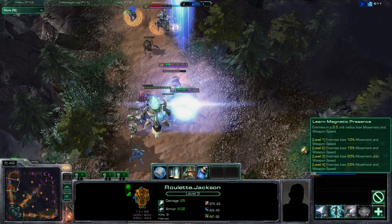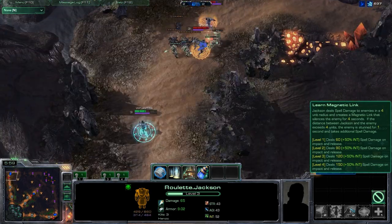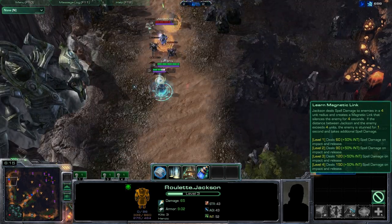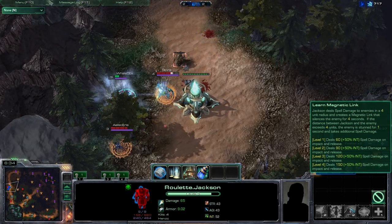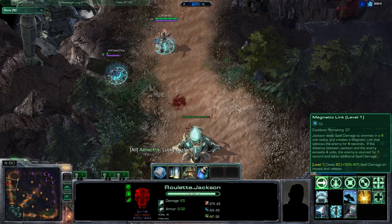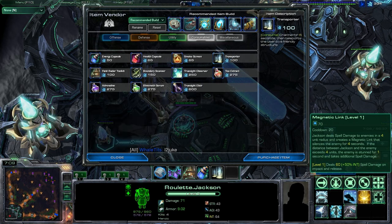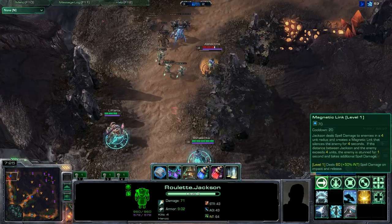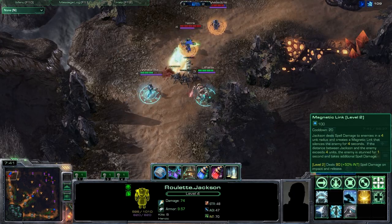Jackson's E, Magnetic Link, is exactly the same as its 4.0/5.0 counterpart. It creates a beam between Jackson and all enemies in a radius of 4, and that beam silences for up to 4 seconds or until it's broken by the target being more than 4 units away from Jackson. The beam does damage on impact, stuns for 1 second, and deals the same amount of damage if it breaks. As an AOE skill, it's imperative to get this at level 1 to take advantage of your hero passive. As it's more reliable damage than your Q, I take it first and max it first. Keep in mind you have to choose between keeping the target silenced as long as possible, or bursting him down by moving away and breaking the link.